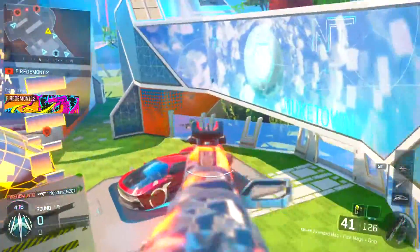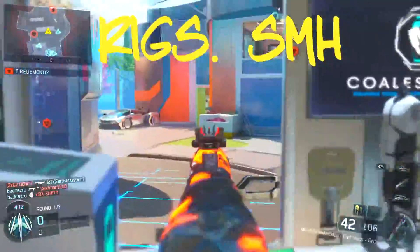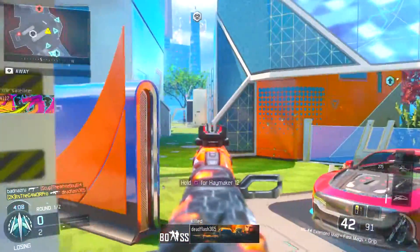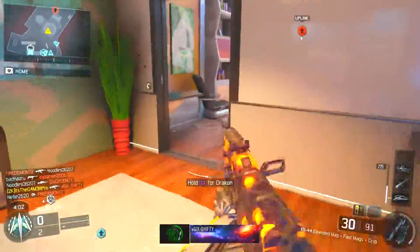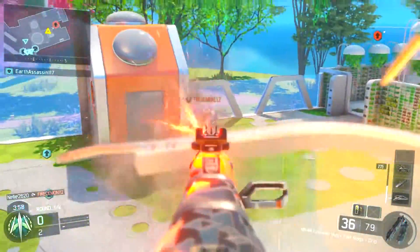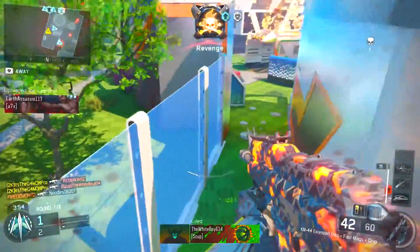You can use prestige tokens on perks, and also what you can do on top of that now is you can pick and choose every single prestige — you can choose what classic weapons you want. This can be the M16, the Intervention is for sure going to be a classic weapon.